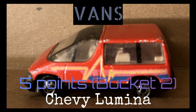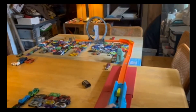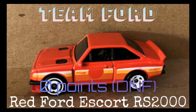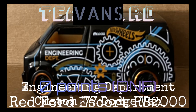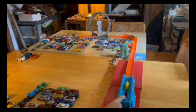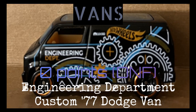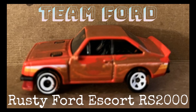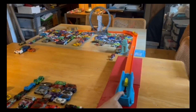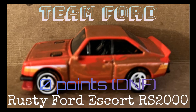Next off for Team Ford is the Red Ford Escort RS2000 — clean launch into the loop and flies out, no points. Next up for the Vans is the Engineering Department Custom 77 Dodge Van — smooth takeoff but in and out of the jump, zero points. Tie game. The Rusty Ford Escort RS2000 for Team Ford — clean launch, into the jump and out, just like his compatriot. Zero points, still tied.